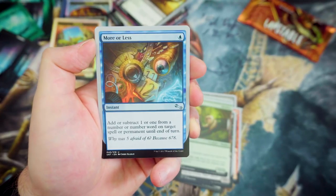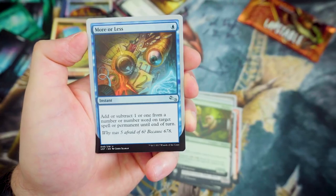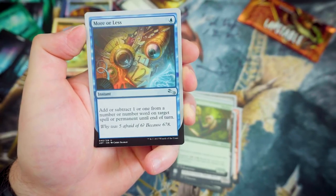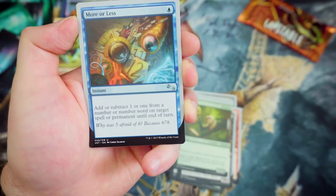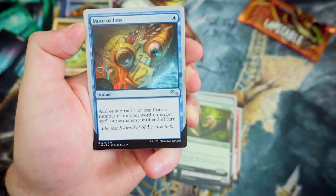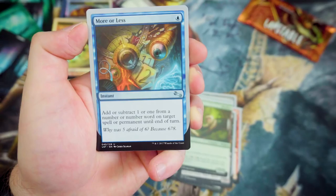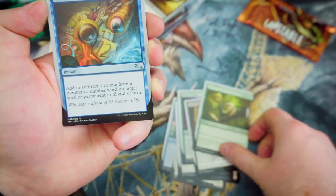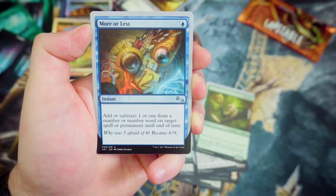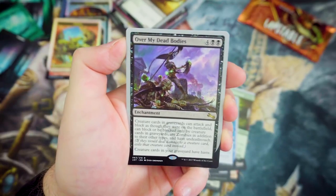More or Less — for 1 Blue, it's an Instant. Add or subtract 1 from a number or number-word on target spell or permanent until end of turn. So you can take one away from the mana cost of something, or adjust any part of a spell. That's actually really, really cool — I love the artwork for this as well.